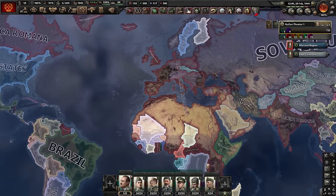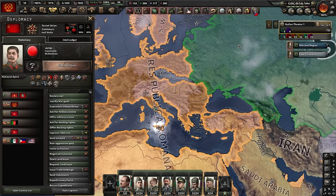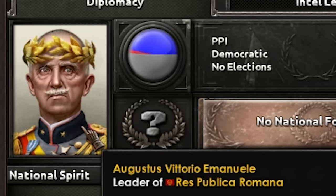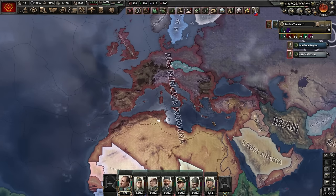Finally I can do this, which allows me to do this: Res Publica Romana. Beautiful. I have to say, it was a lot of fun. The waiting at the end was a bit boring — maybe I should have declared war on the Soviet Union in the meantime to have something to do. Augustus Victorius Emmanual. In my opinion, this is the most fun way to play Italy. You grow fast, and if you don't make stupid mistakes like me, you can have this done by about 1941.